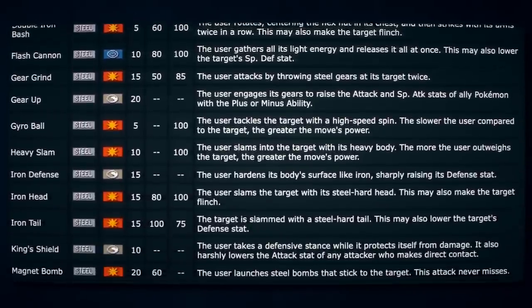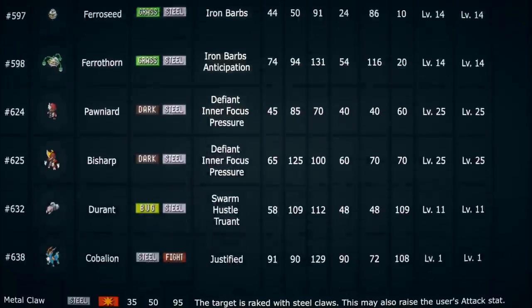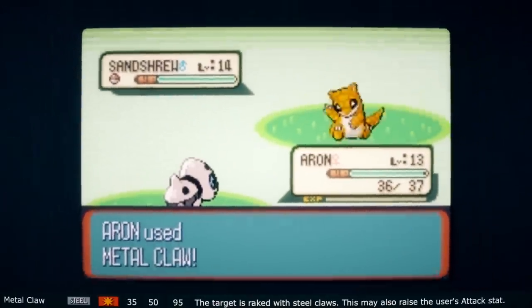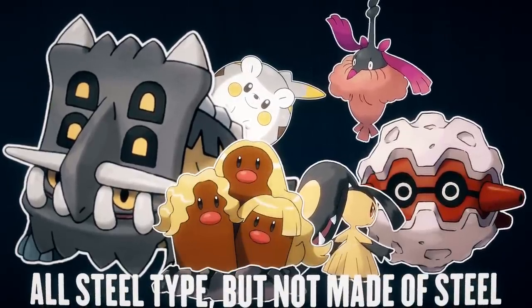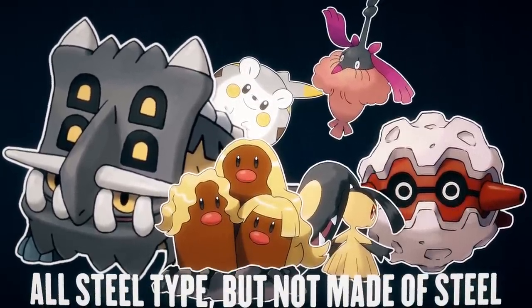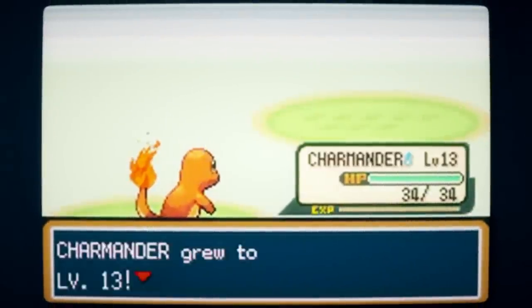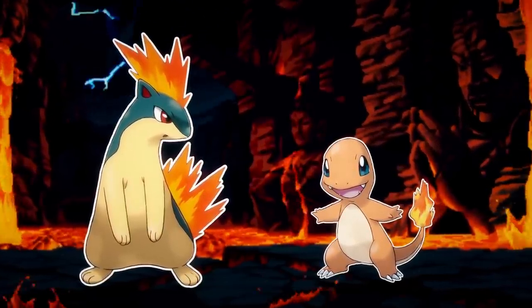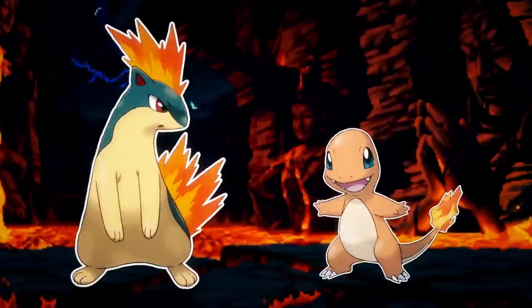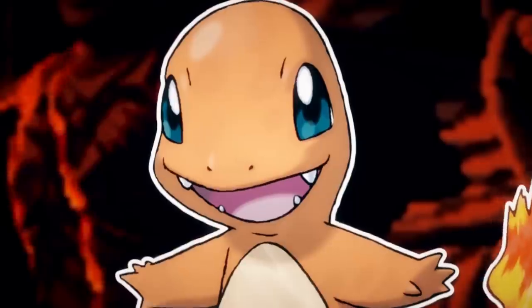Some moves are very self-explanatory, but others get really interesting. Next: Metal Claw. Unlike Iron Tail, this move can be learned by many Pokemon just by level. Take note that being a steel type Pokemon doesn't necessarily mean you're made of steel or even metal — it could just mean you're as hard as steel. We see that a lot with this move; Charmander can learn it. So while Charmander isn't steel type, its claws must be as sharp or as hard as steel. Metal Claw is a basic move where the user hits the opponent with their hard-as-steel claws.